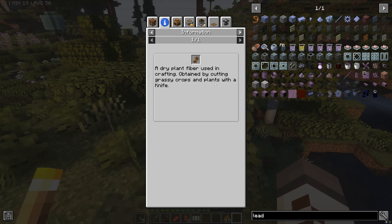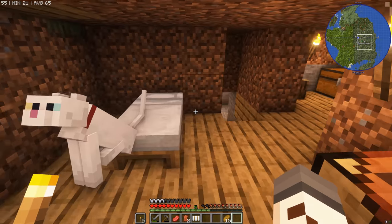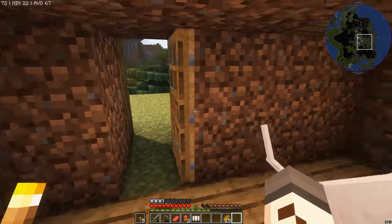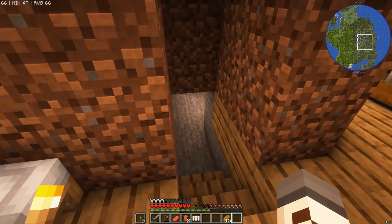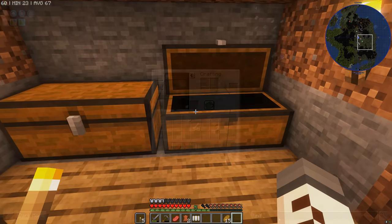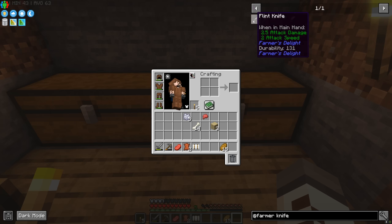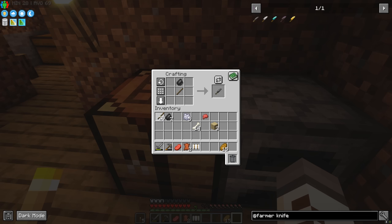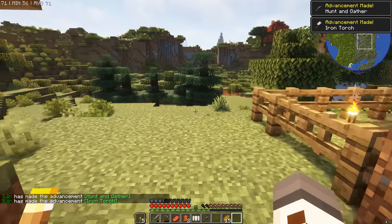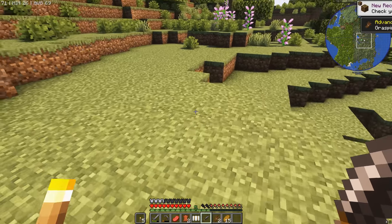Obtained by cutting grassy crops and plants with a knife — okay, let's get a knife. We get so distracted early on in the series, but there are so many essential quality of life things. We're going to need a lot of iron, minerals, and ores from underground, and I just need a way to get them, store them, dig them quicker. A Farmer's knife from Farmer's Delight — and you can make a flint knife with a stick and flint. There we go!